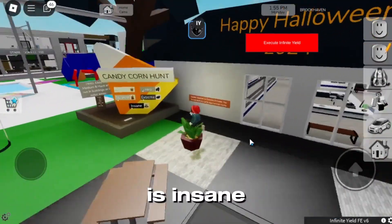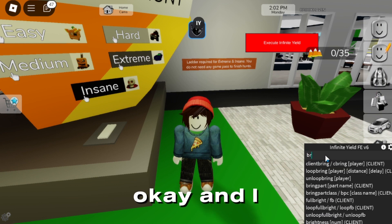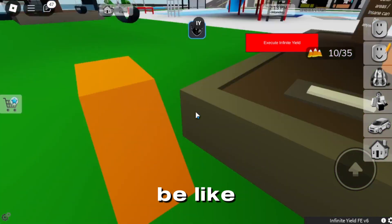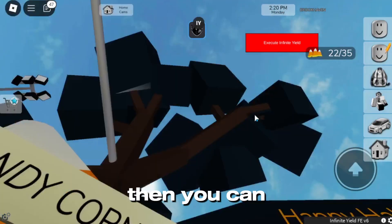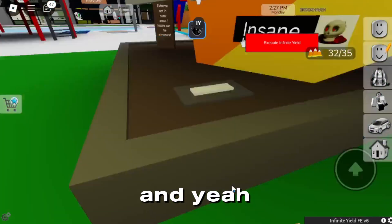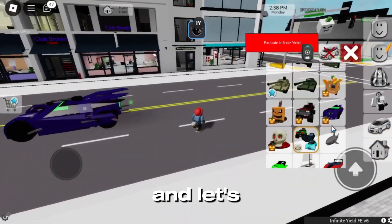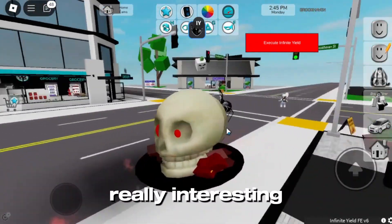And the last one, which is insane difficulty. I'll try the last one — do the same thing again. You can go first person and just move around the orange thing, and boom, you can see that the candy is rising up really fast. And boom, I have just finished it — vehicle unlocked, which is really cool! That last one is really interesting.